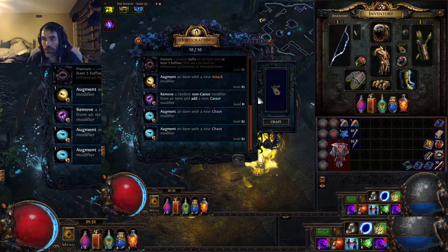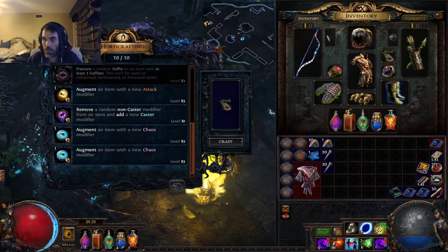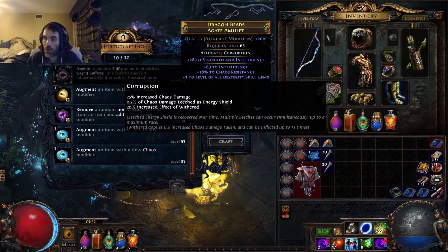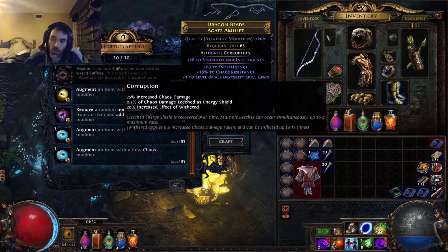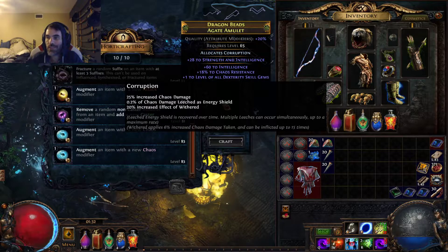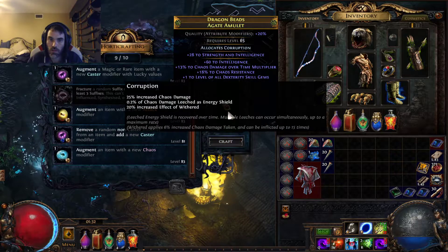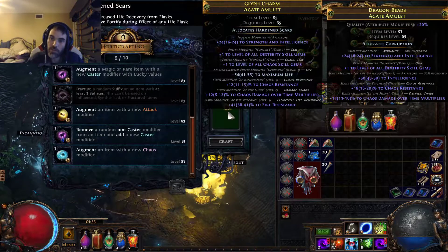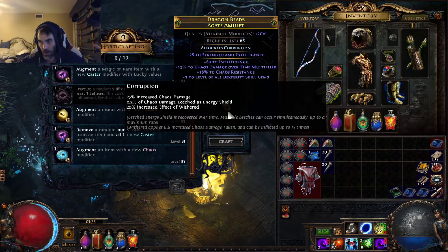I have augment chaos. This is either going to give me plus 1 to the level of all chaos skills, or a percent chaos damage over time multiplier — there are only 2 tiers. Let's hope we hit tier 1, but if it doesn't, there's only a 4% difference. We hit the chaos damage over time multiplier — we got tier 1! That is awesome because that's the best of the two outcomes.